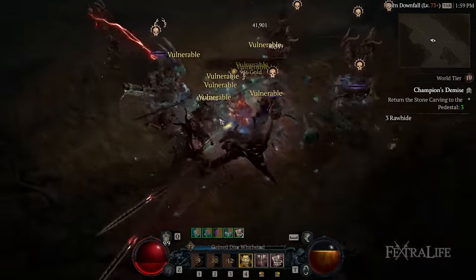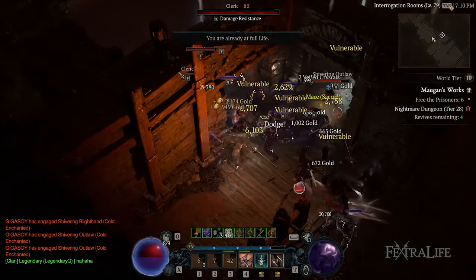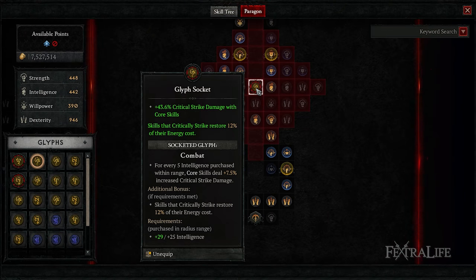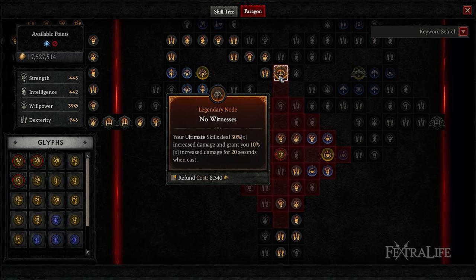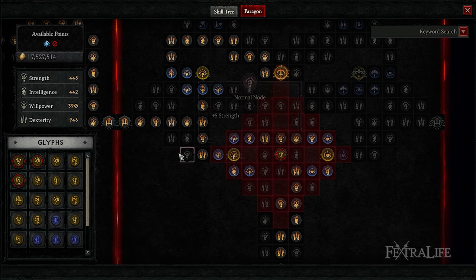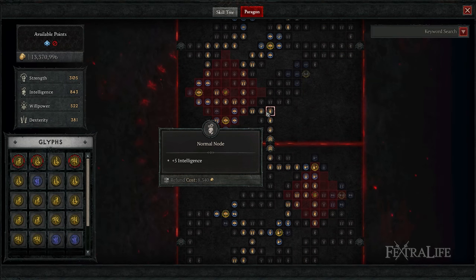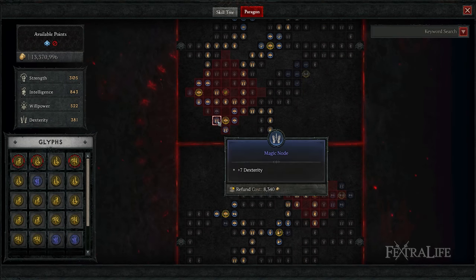In this Diablo 4 video we're going to be exploring the Paragon system. A lot of people have been asking me to make a guide about this topic. There are a lot of things that go into choosing which Paragon boards to use, which glyphs to use, and how to make those decisions regardless of what class you are. We're going to dive into the ins and outs of how to figure out what to do with your Paragon on your class.